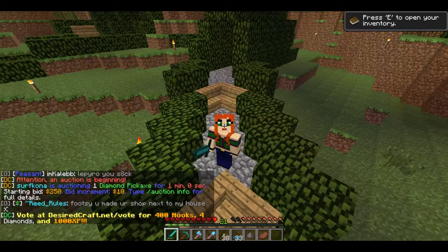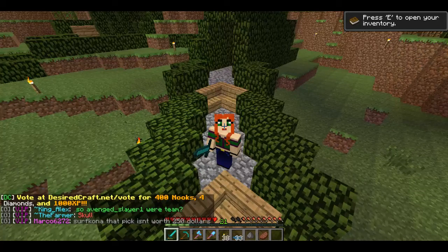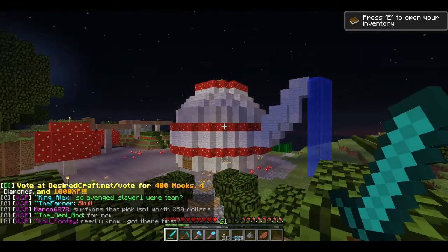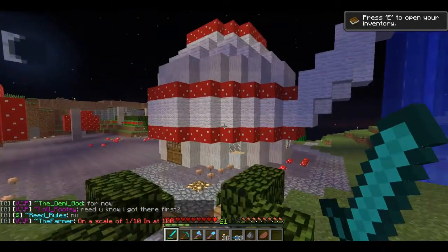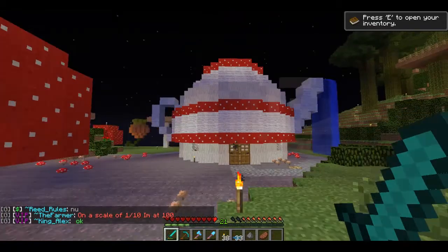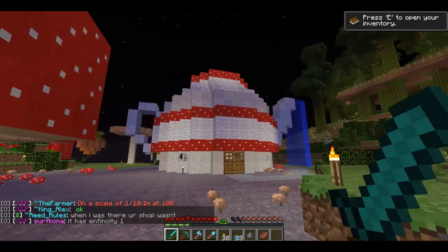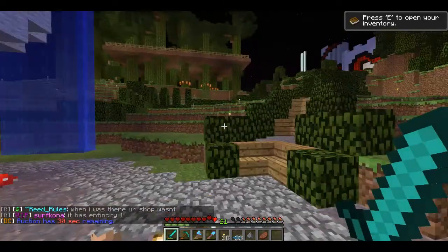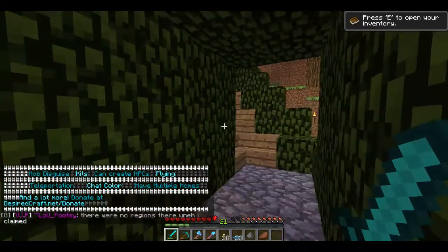Welcome to Pumpkin Patch — still in Desire Crafts. This is where I start being a little bit proud of myself and a little bit more creative. Turn around and BAM — this is my home in Pumpkin Patch, the Alice in Wonderland theme. This is my teapot. I love my teapot — look at that funky thing, it's so cool!